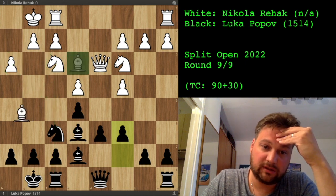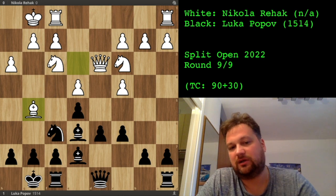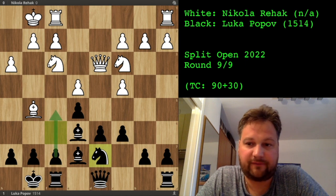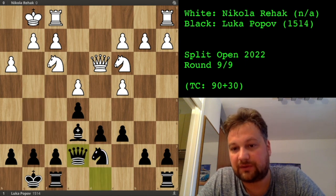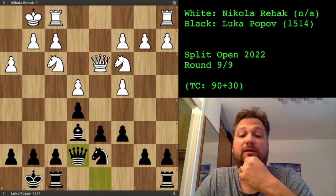He played bishop to g5. I just continued with my plan — knight to d7, and after exchanging the bishops, I'm planning to make the f5 break and attack his king. He took the bishop, I took back. And now in this position on move 12-13, he blundered a piece. He played knight to d5, thinking that my bishop doesn't have any escape squares.